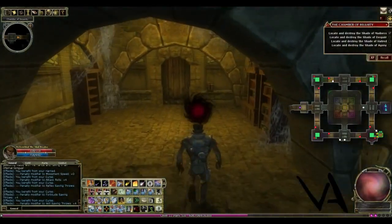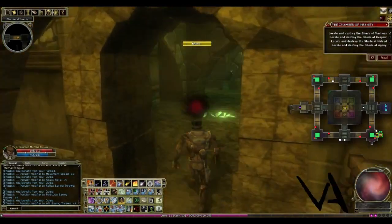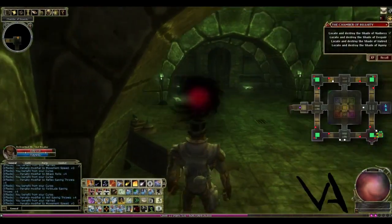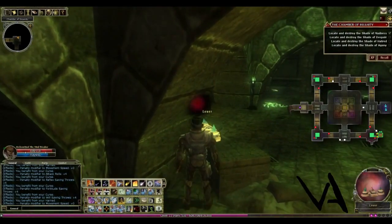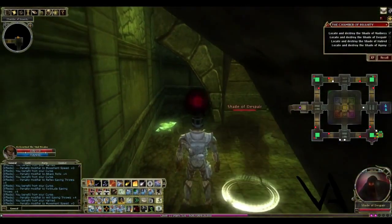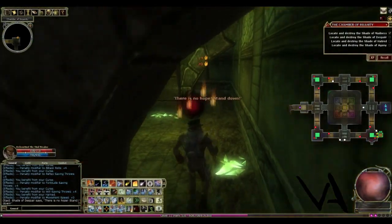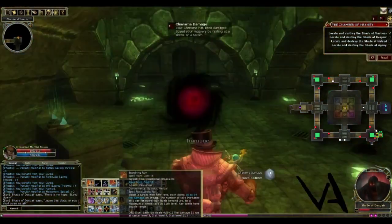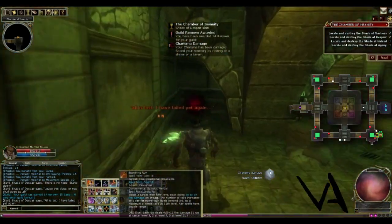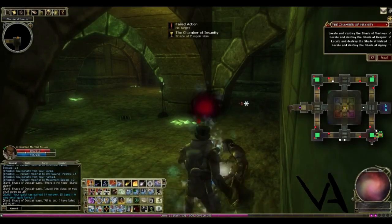All right, we've got these guys cleared. Now in this second room, coming around the corner here is a good way to avoid the traps if you want. Where you want to be standing when the traps go off is behind these corners and on the sides of the wall — don't want to go into the center. We're just going to kill the Shade of Despair, and we've made short work of him.